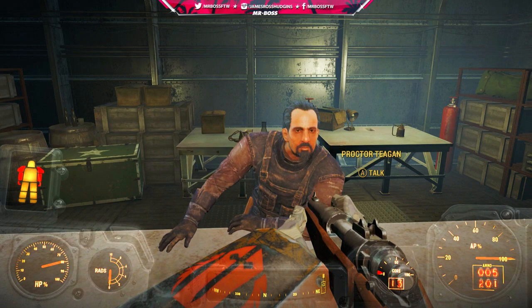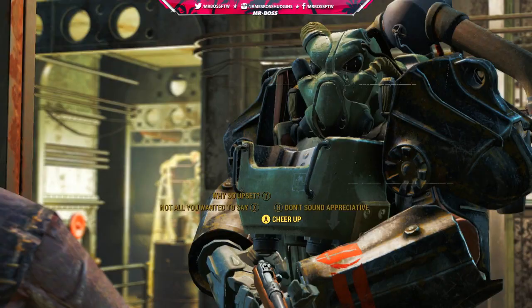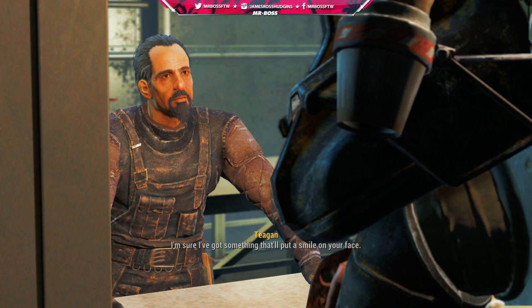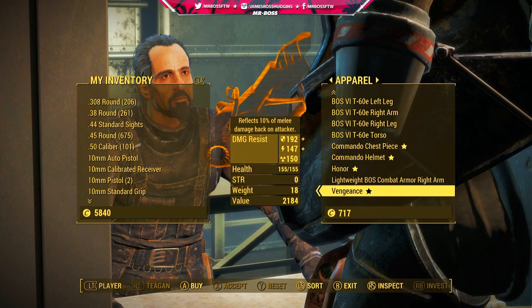His name is Proctor Teigen, and after you beat the game as the Brotherhood of Steel and once you get the title of Sentinel, he'll have some special dialogue for you. He'll go through like a minute or two of him actually talking to you — he's really proud of what you've done — and because of that, he's added some special items set aside just for you in his shop. And those special items are legendary pieces of power armor, and that's what we're going to be looking at today.